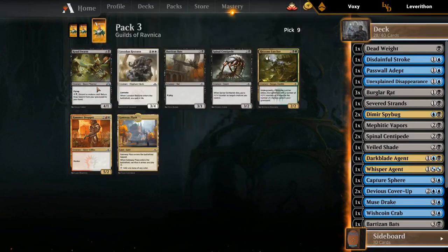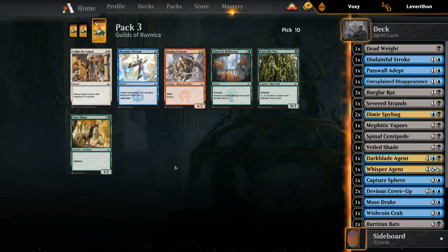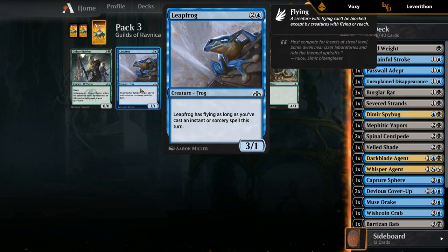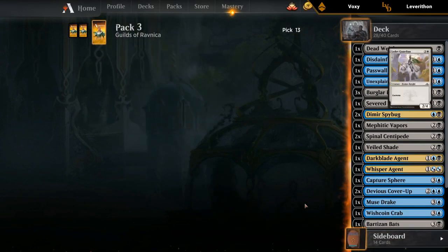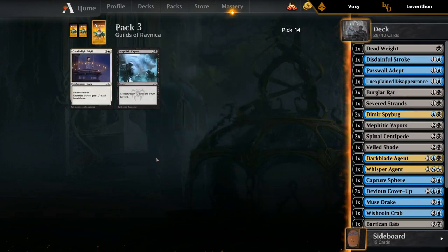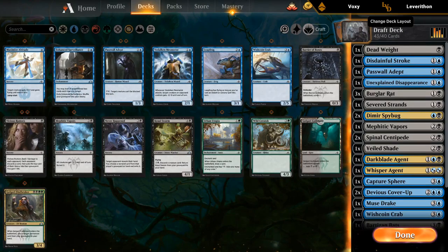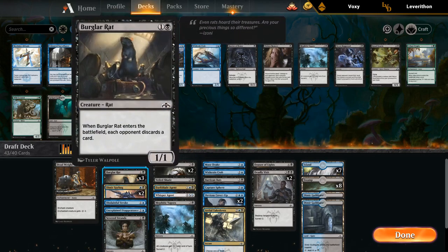I'll take the Crawl Swarm in case I need an extra closer — although it's questionable whether it's better than another Bartos and Bats. Not going to play Maximize Altitude, Leapfrog, or Painter. So we ended up with a playable Dimir deck. Maybe a little bit short on Surveil — would have loved a few extra ones to enable the Spybugs. A decent chunk of removal, some counterspells. Overall a playable Dimir deck, but nothing exciting.